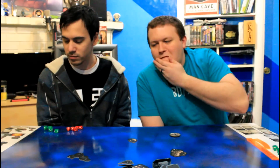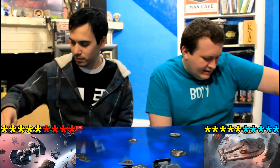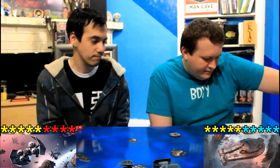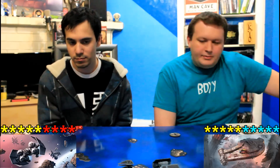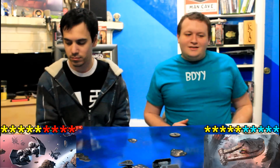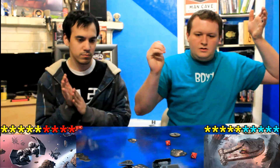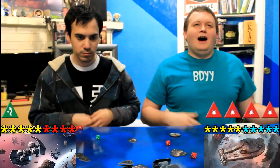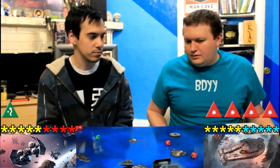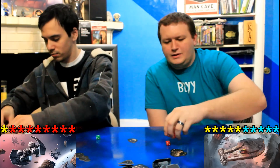I get to return fire with the YT-2400. I'm shooting at the TIE Punisher — he has five health left so I can't kill him this shot, but I want to at least damage him. Four dice coming at the Punisher — four natural hits! Gien evades one and takes three damage. So close, but not dead yet.